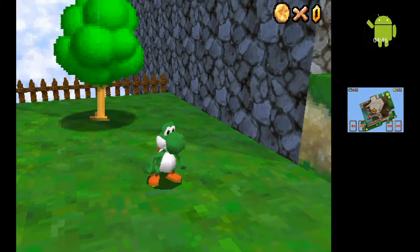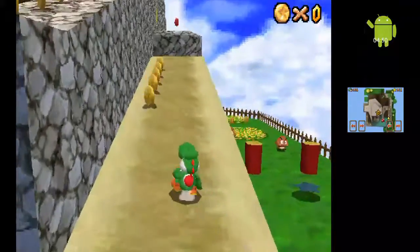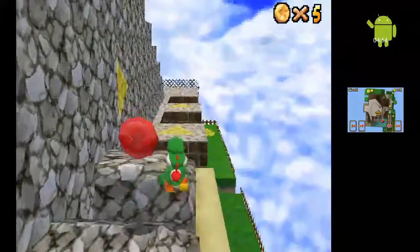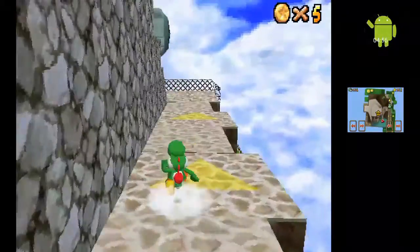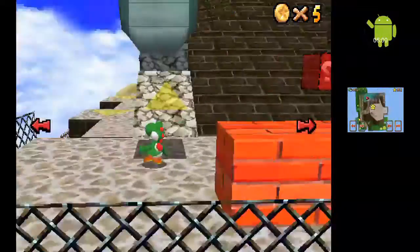Back in 1996, someone must have been like — hmm, we should make a Mario game where you go into a room with a painting, and then you jump into the painting and go into a world. I can understand it as a hub zone, but I don't really understand the concept.